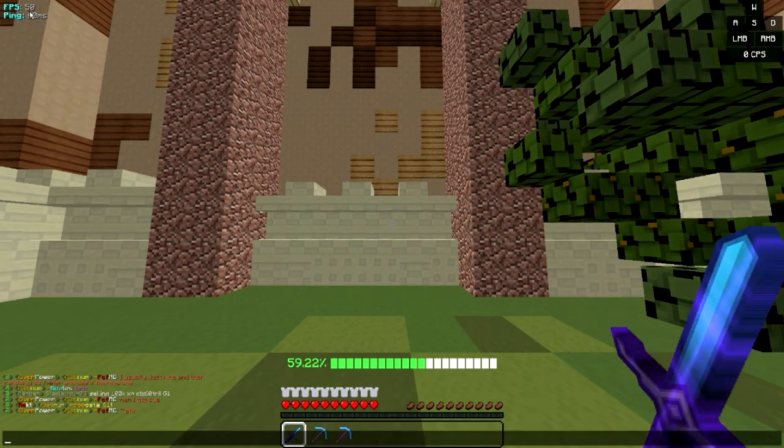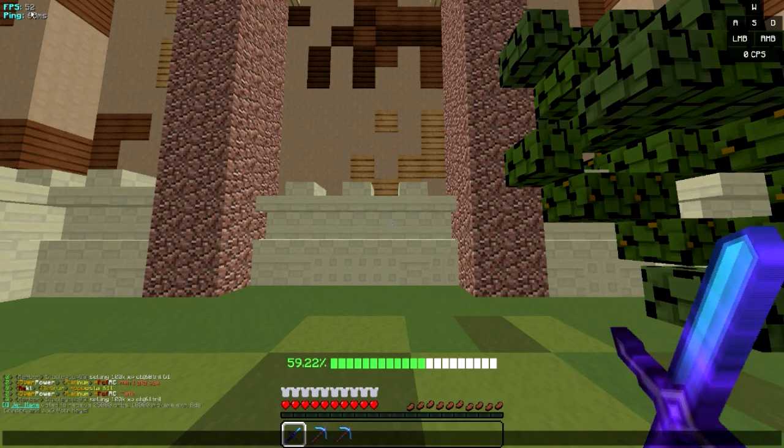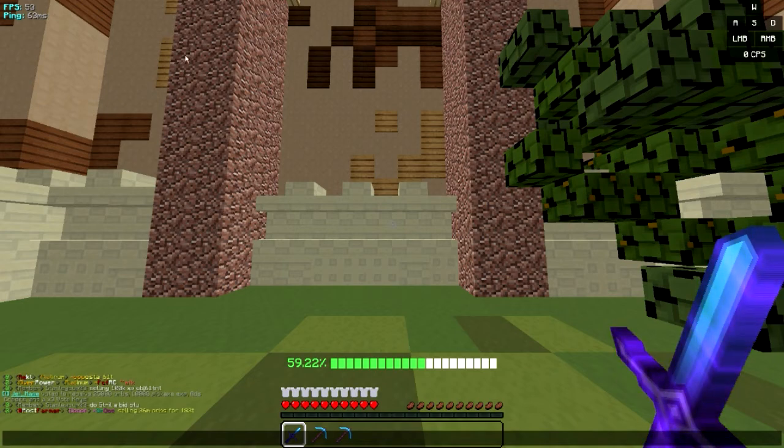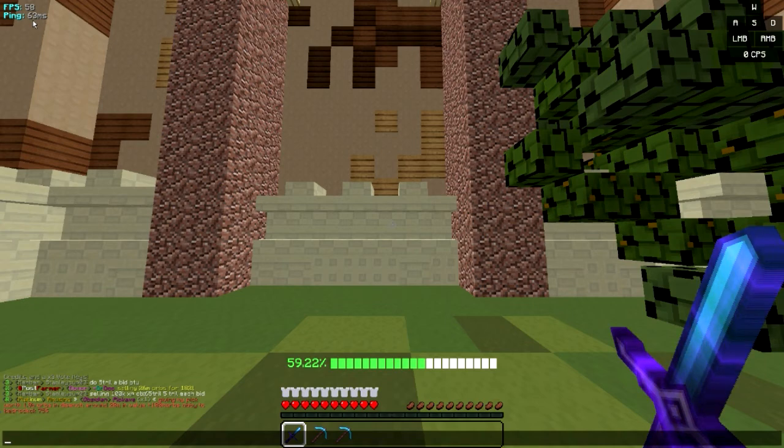So you guys can see up here I do have my FPS and ping counters. You can see my FPS is currently 52, 54, 57, and then my ping here is 60 milliseconds. It does do both FPS and ping boost. Testing the same thing with this texture pack and everything — this exact same situation on the normal Optifine-only launcher would get me around 48 frames a second, so it's giving me 5 to 10 FPS boost.